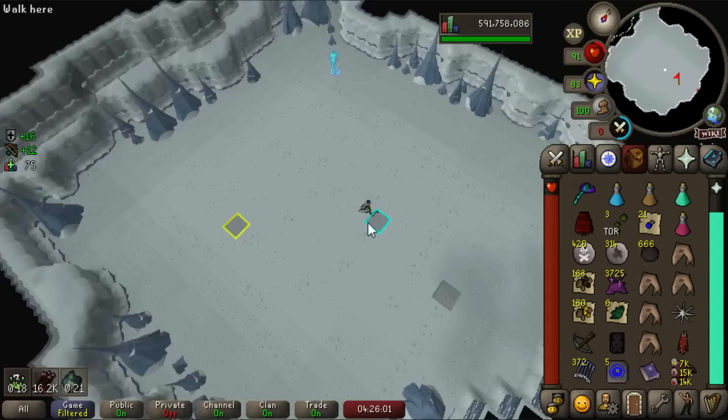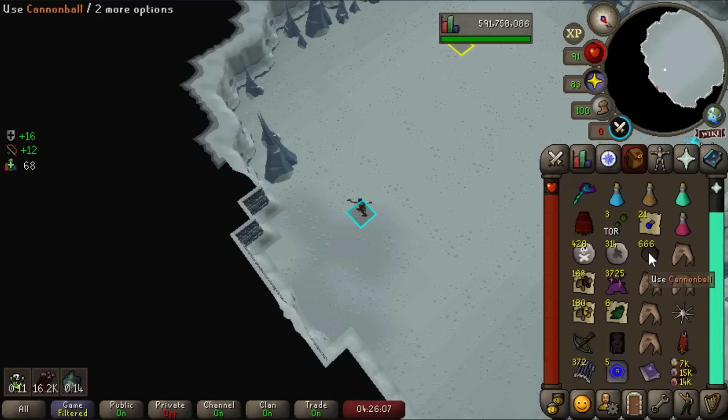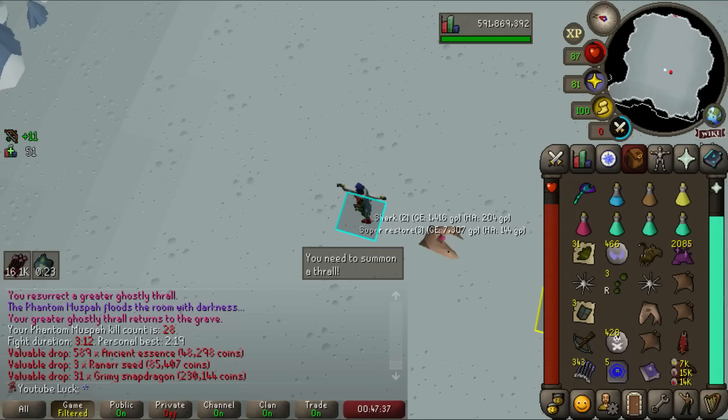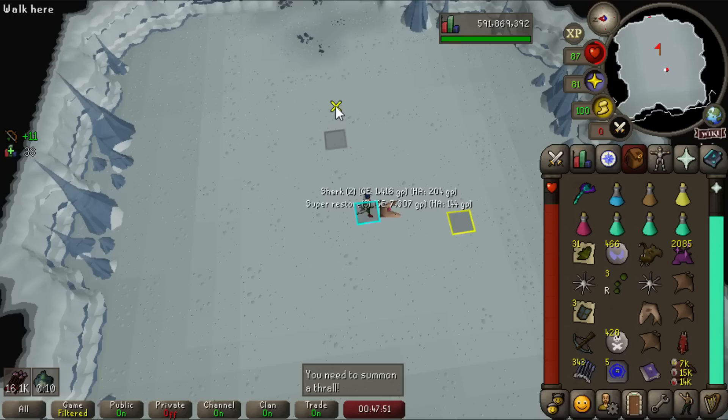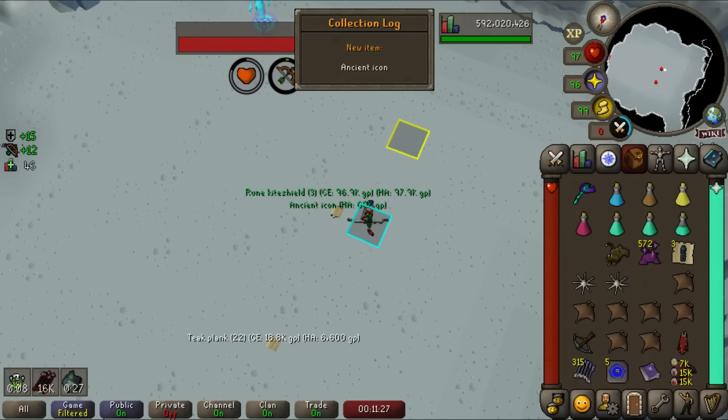Another absolute god-tier drop from this boss: 666 cannonballs! That cannot be overstated — it takes absolutely forever to make cannonballs as an iron, and you just get almost 700 as a casual drop. Seriously, if you're not doing this boss on your ironman you're missing out. And now 31 grimy snapdragons — that's basically 31 super restores and three ranar seeds, like almost 60 prayer-restoring potions in a single kill. I love this place.